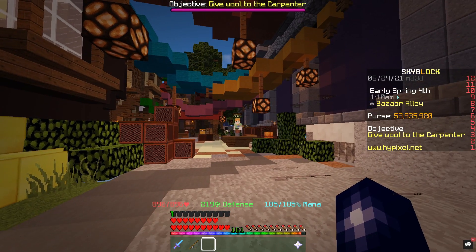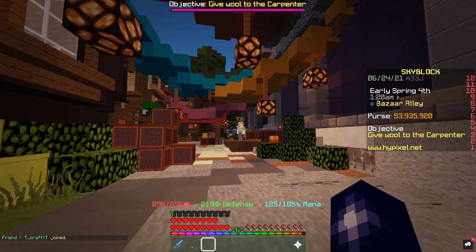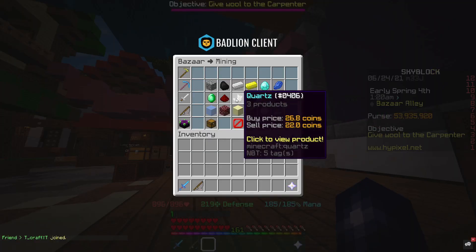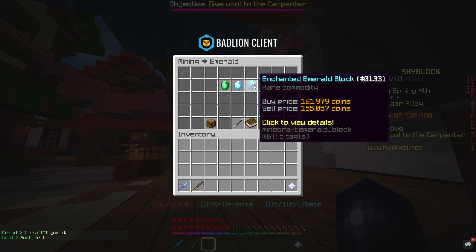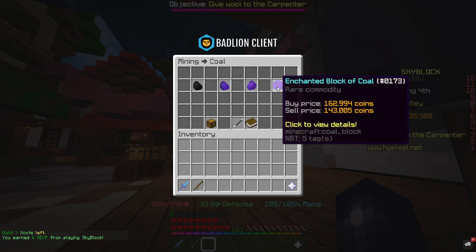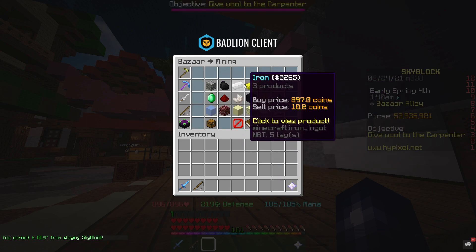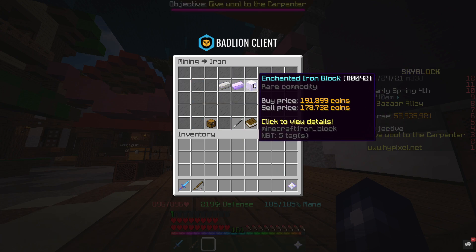The first method is actually a group of methods, but they all come under one because they're pretty much the same. If you go over to the bazaar and look at emeralds and enchanted emerald blocks, the margin is 6k — that's never usually that high. Same with coal: the margin is nearly 20k. And with iron, the margin is 13k. These margins are never usually this big.